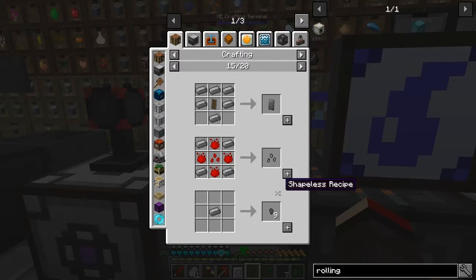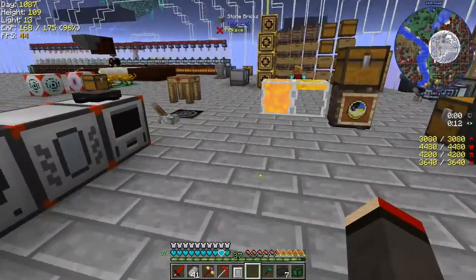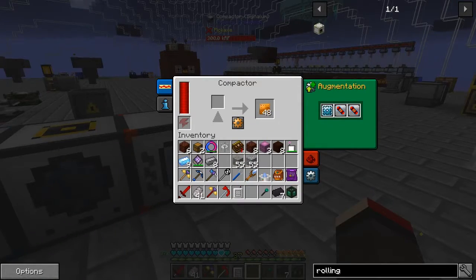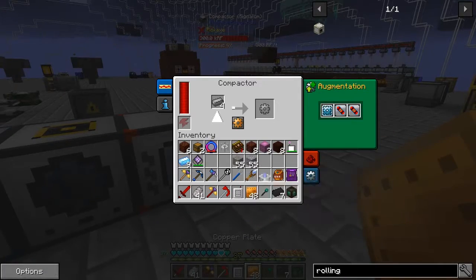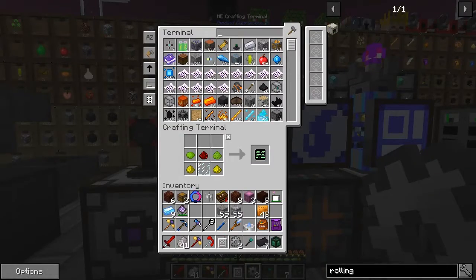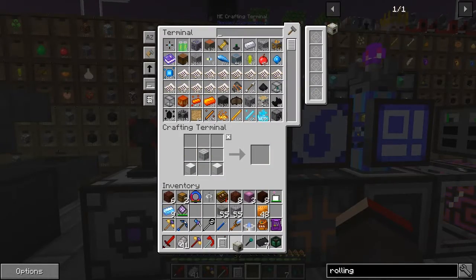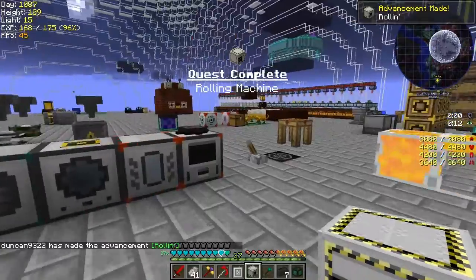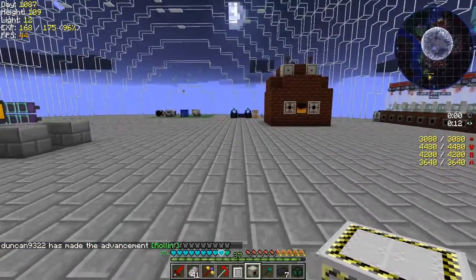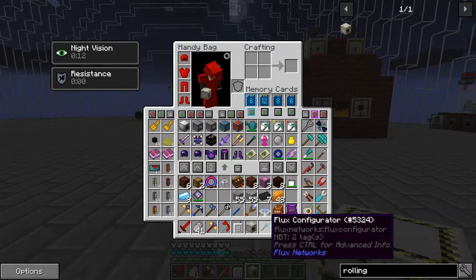Let's get that into the compactor and switch the mode to gear — speed upgrades, very fast. Now we should be able to make the rolling machine and complete that quest. This thing isn't a single block — there's almost none of the machines in Advanced Rocketry which are single blocks.